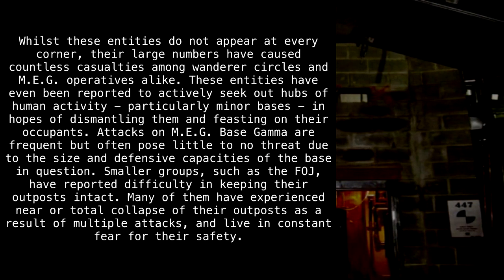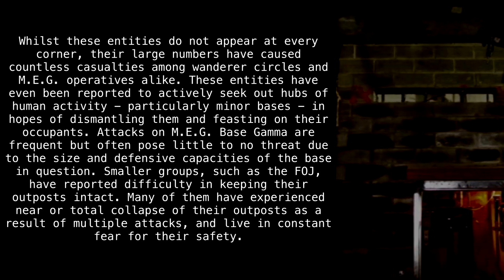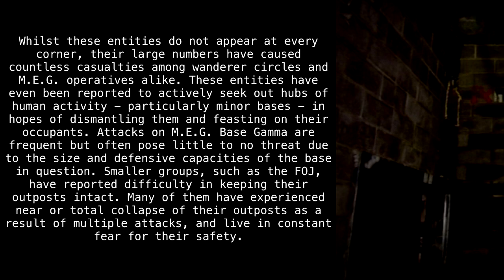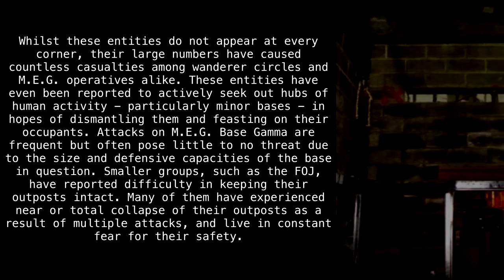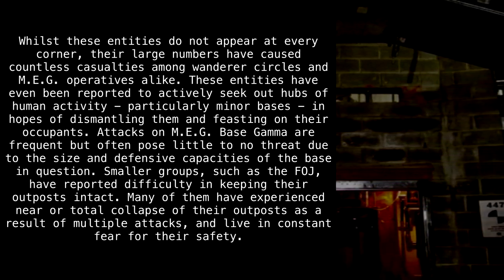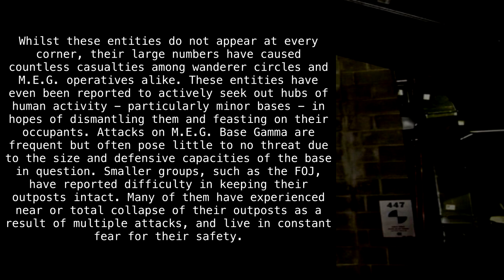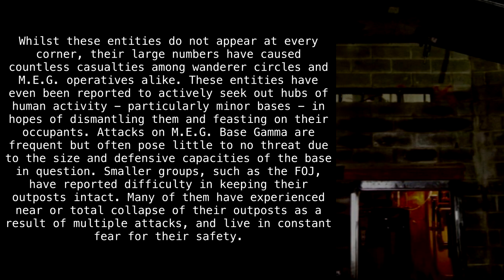Whilst these entities do not appear at every corner, their large numbers have caused countless casualties among wanderer circles and MEG operatives alike. These entities have even been reported to actively seek out hubs of human activity, particularly minor bases, in hopes of dismantling them and feasting on their occupants. Attacks on MEG Base Gamma are frequent, but often pose little to no threat due to the size and defensive capacities of the base. Smaller groups, such as the FOJ, have reported difficulty in keeping their outposts intact, with many experiencing near or total collapse of their outposts as a result of multiple attacks, and live in constant fear for their safety.